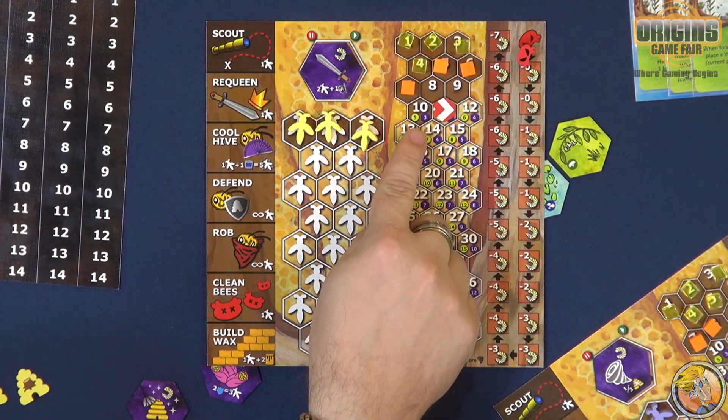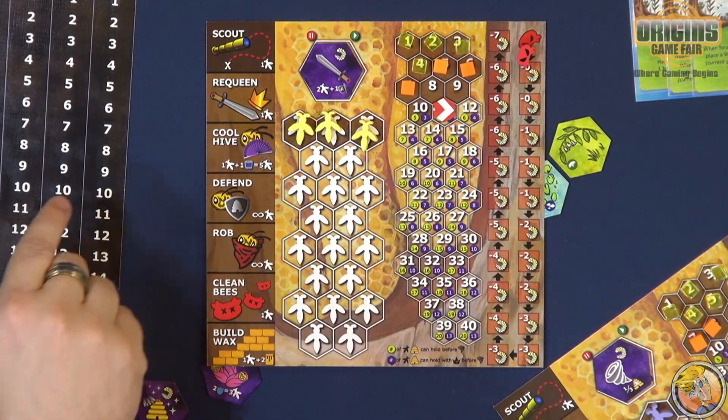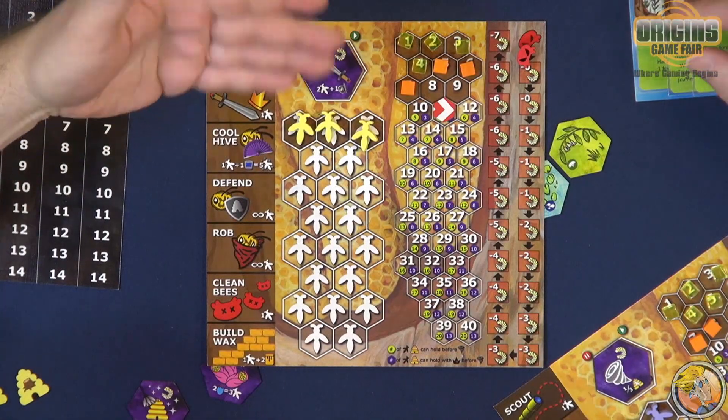So we start off with ten spaces of comb, and normally this would be empty, but I started off filling it with just some stuff for the game so it gives us something to work with.